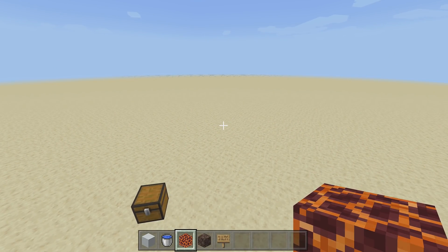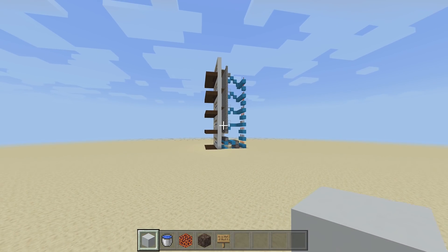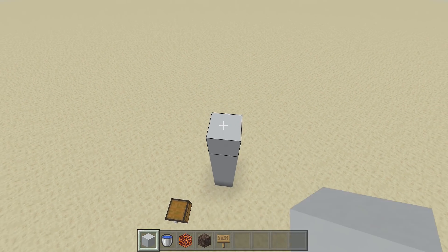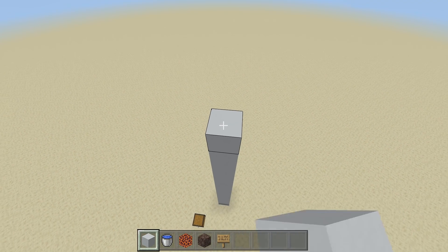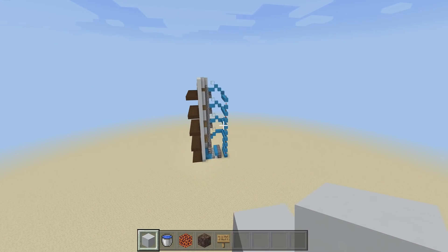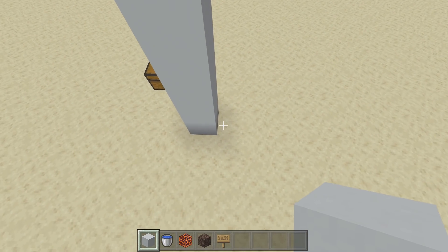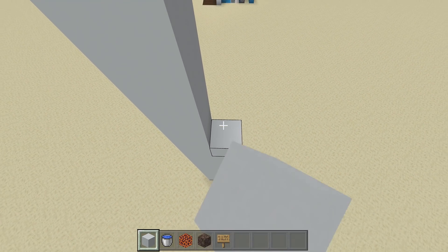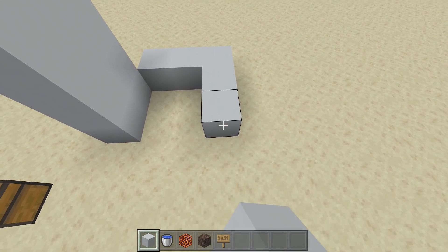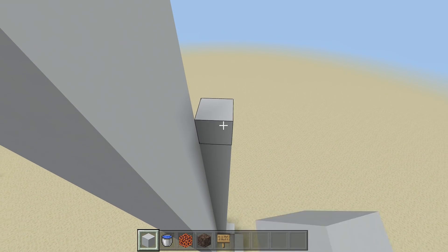Once you've gathered your resources, we're going to start building the bubble columns first. Take out your blocks of choice — I'm using white concrete — and come up 24 blocks. Count up: 1 through 24. Then come up 24 right next to it, bring a line of blocks all the way up, then come out one block. This forms the inside of your bubble column elevator. Bring all of these blocks up to that 24-block limit.